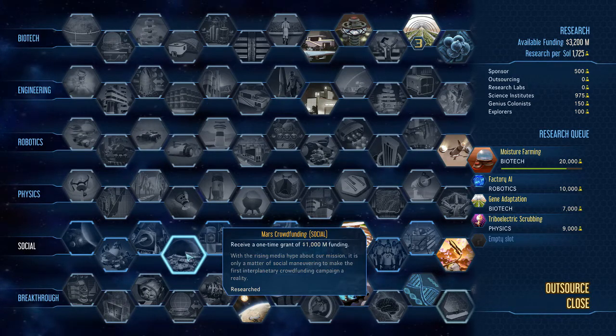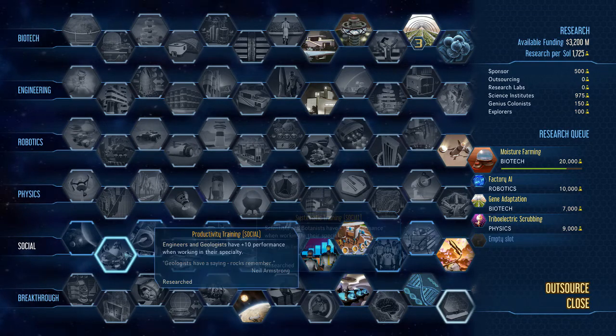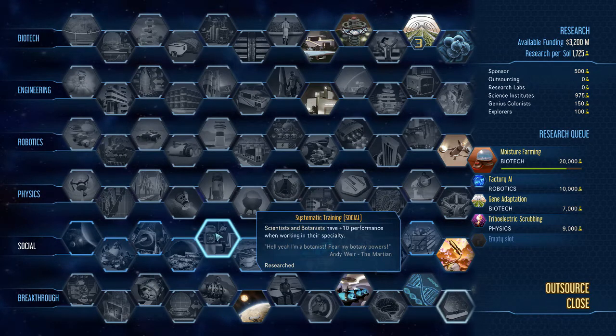Next, Mars Crowdfunding: a great early-game pick to receive a one-time billion dollars to help with your Mars initiative — very handy to get early on. Then Systematic Training: scientists and botanists receive plus 10 performance, very similar to the engineers and geologists buff. A good early-game research.